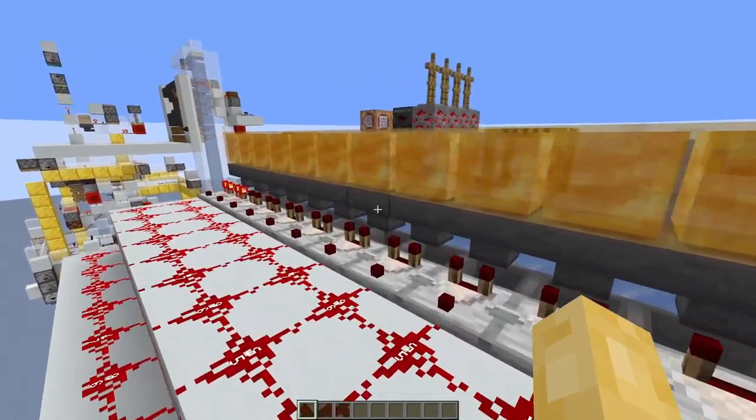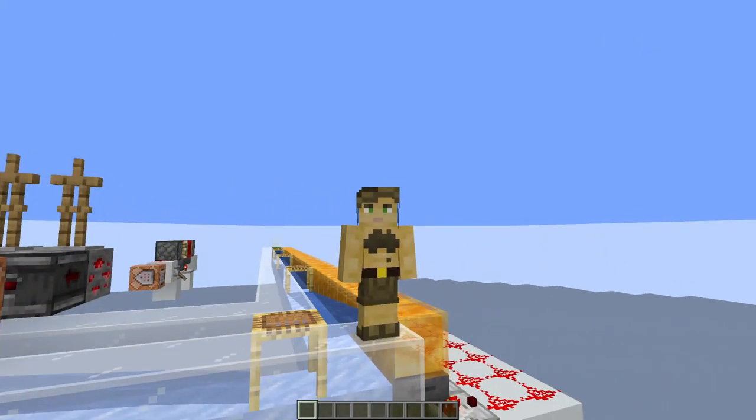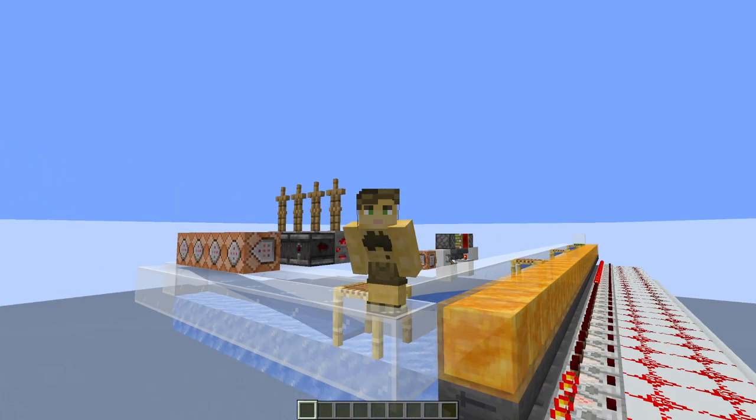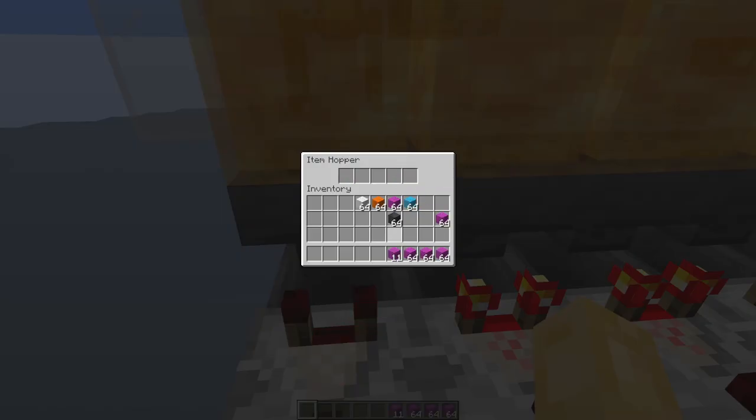In the worst case scenario, you might even get multiple items inside these dummy item slots, which would cause the adjacent filter to drain even faster and potentially lose dummy items and get reassigned to multiple item types simultaneously — causing a cascading failure down your entire item filter array. As you can see, every single filter is now losing their items.